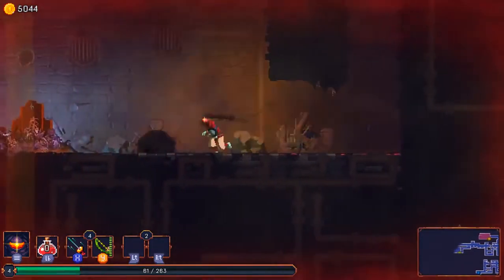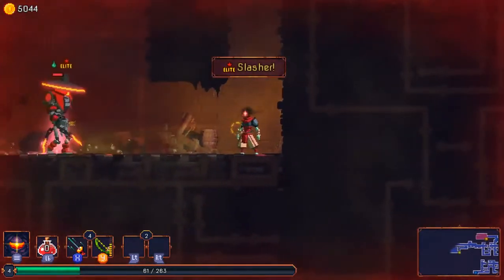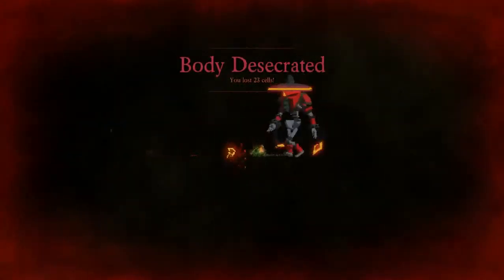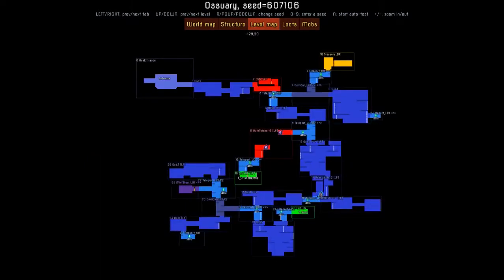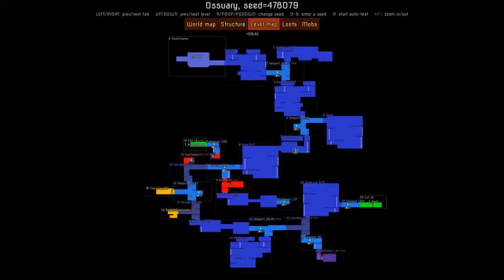We wanted to take a similar approach for Dead Cells. In practice, that means some of the level design is going to be fixed and handmade, acting as a framework for the randomly generated part. I'm going to show you the software we're using to represent the level design in the game. What you're seeing on screen are random variants of our ossuary biome — one of the levels. As the game is procedurally generated, the structure is never the same, but there are also some handmade and fixed elements.